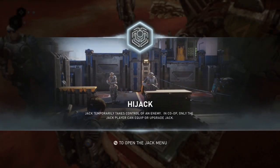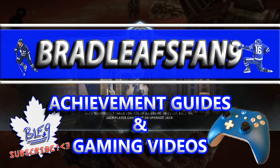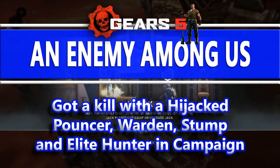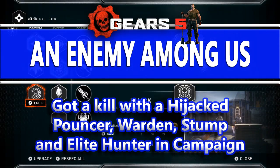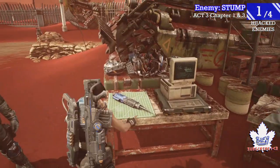Hey there everybody, Bradley's fan here with some Gears 5. This achievement I'm going to show you how to get requires a kill with the hijacked Pouncer, Warden, Stump, and Elite Hunter in campaign — it's called 'An Enemy Among Us.' It doesn't need to be done in one playthrough, so you can chapter hop to get them.